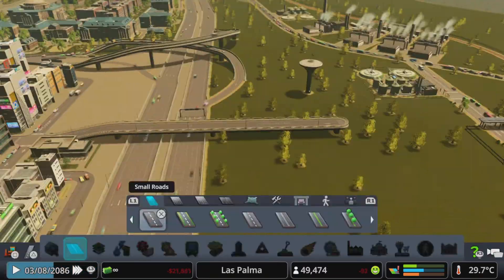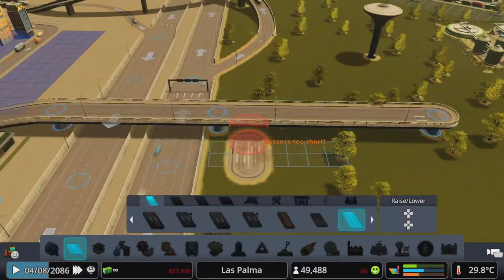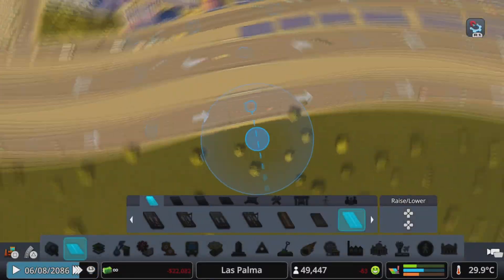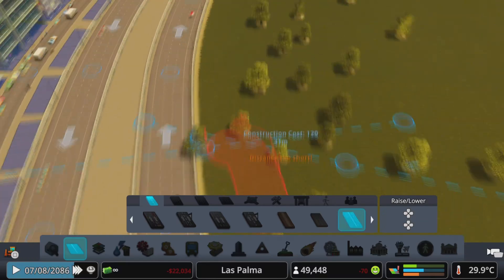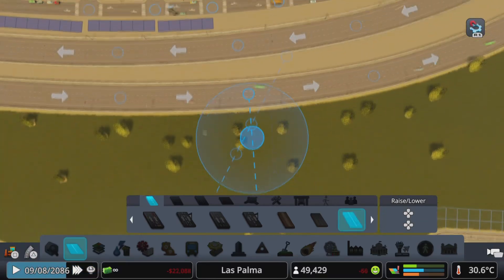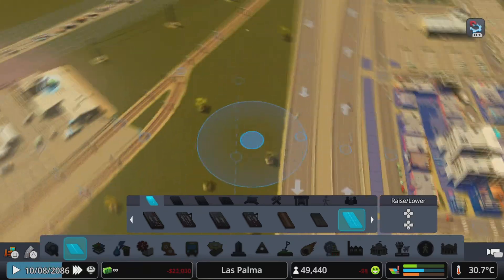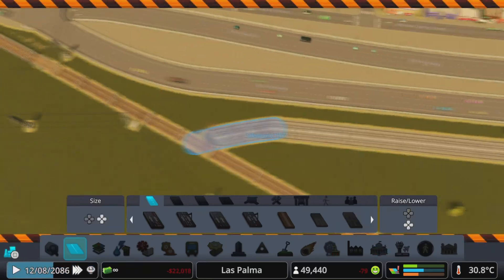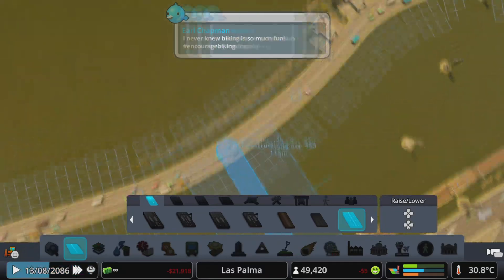I first started by moving some stuff in this corner out of the way, because this is where we're going to have our new road connection for our power plant and some new industrial stuff back here. I made it so I followed the other service road on the other side of the highway, just one tile away from the highway, and later on I filled up that space with concrete.